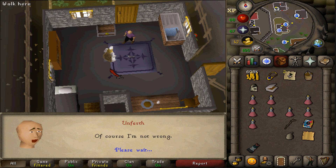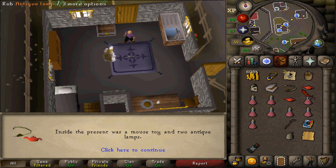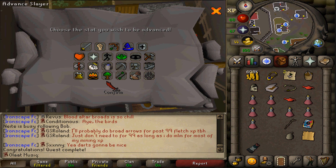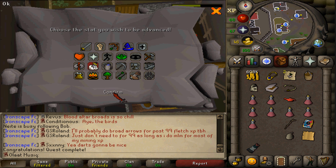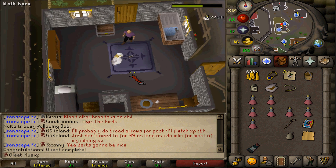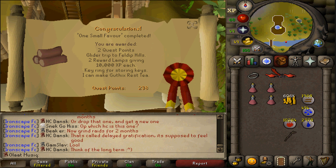Let's start off with another quest completion. The reason I'm completing this quest is because I get 5,000 Slayer experience, since in this scaling round I'll also be getting a lot of combat experience. So that's another 5k XP down. One Small Favour quest completed — that is 238 quest points.